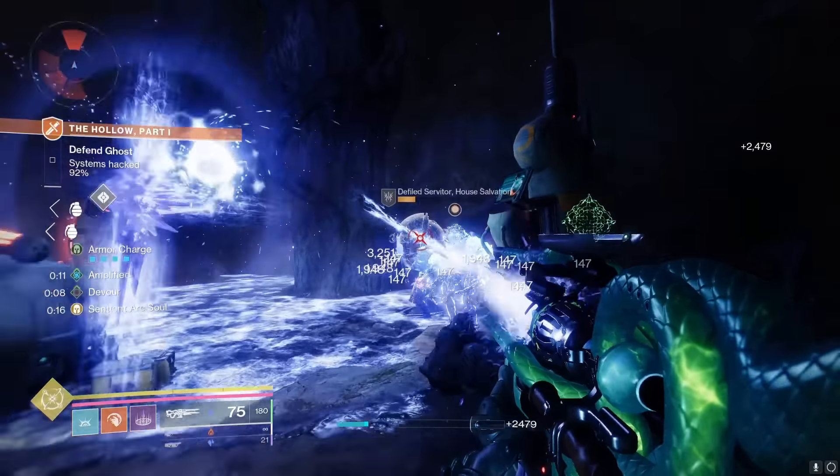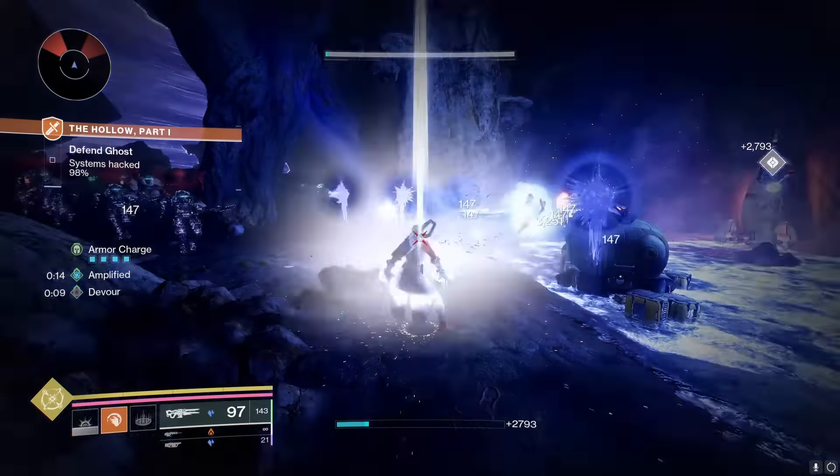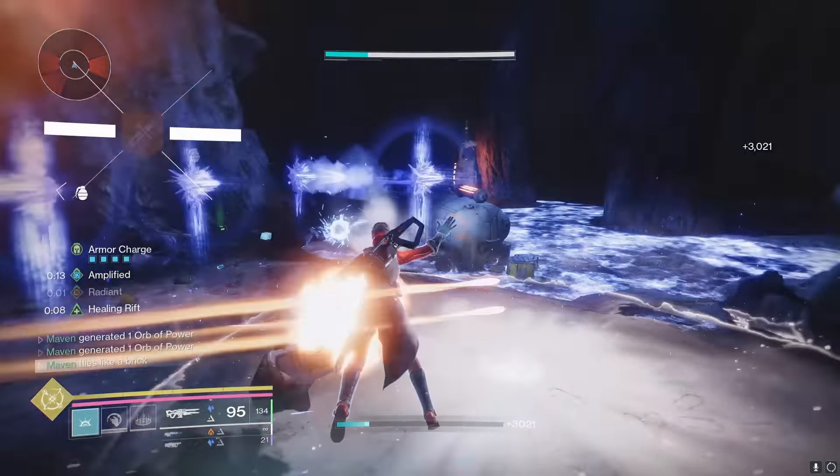As you can see by the background gameplay, if you're in any situation where adds are spawning, you can effortlessly have about four to six Bleak Watcher Turrets on the battlefield at any given time.